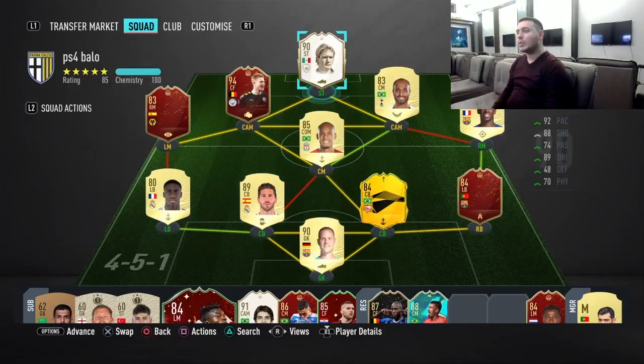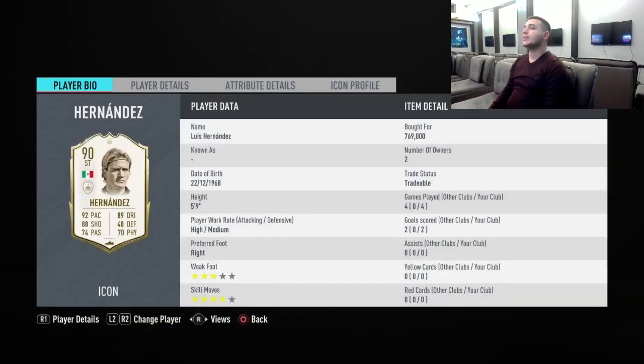Welcome back to another FIFA 20 video. Today I have a player review for you — I'm doing the icon swap Hernandez, the prime icon. He's 90 rated, I bought him for around 770k, which is a bit too much for me, and you need like 19 tokens for him — that's a lot of grind.